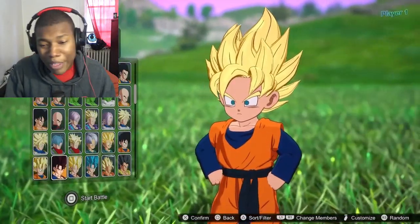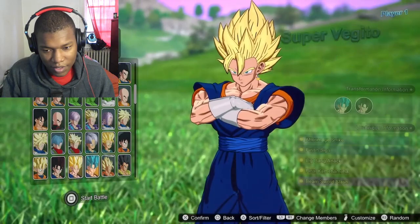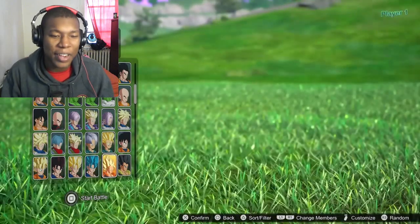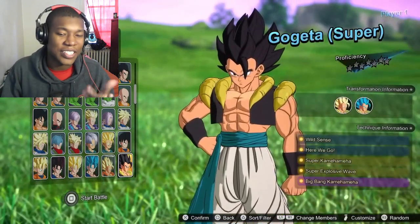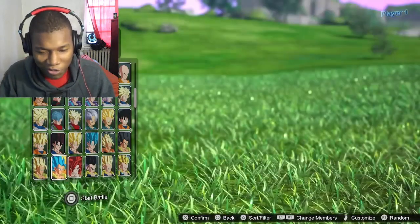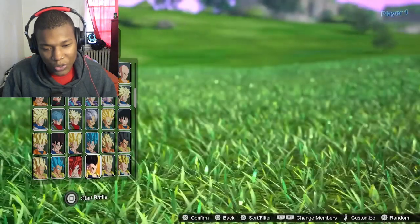Yeah, he's the best character. Or it might be Vegeto. Look at Super Vegeto — looking all classy and fashionable. Gogeta — look at Gogeta with the vest on. This is the type of vest I'd wear, but I don't want to take everybody's girl. Super Saiyan Blue Gogeta is nice. You got GT Gogeta, you got Gotenks.